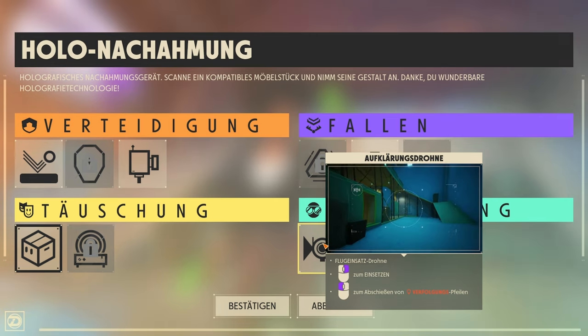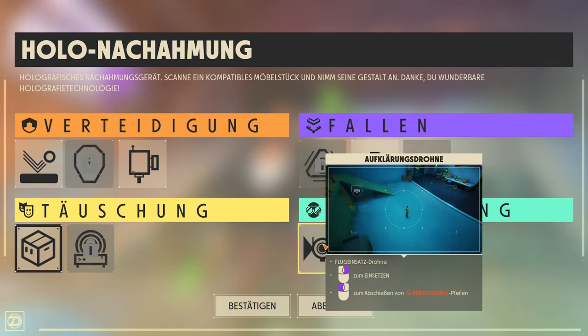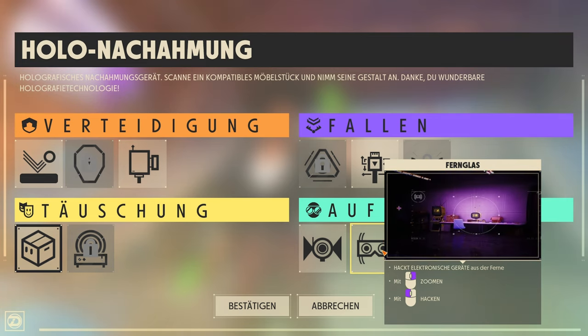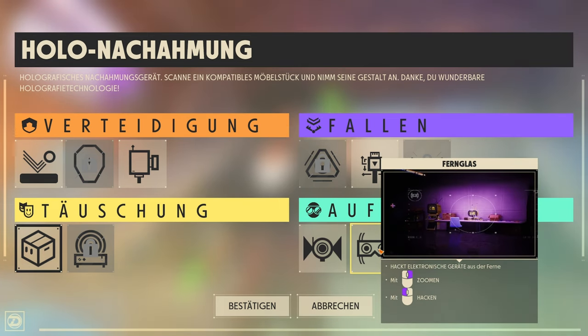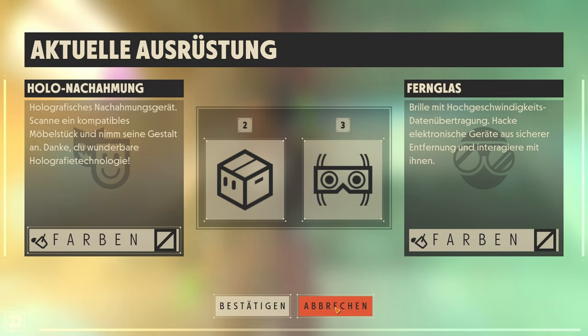Bei Aufklärung gibt es eine Aufklärungsdrohne – mit der kann man rumfliegen und sich umgucken. Und dann gibt es noch das Fernglas, das ich sehr geil finde: Damit braucht man bei Computern nicht hingehen, sondern kann aus einer gewissen Ferne die Geräte schon hacken. Das ist mega praktisch, weil man dann am Computer nicht so auffällt.